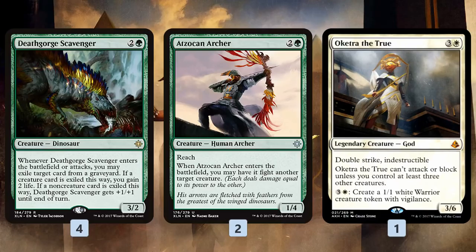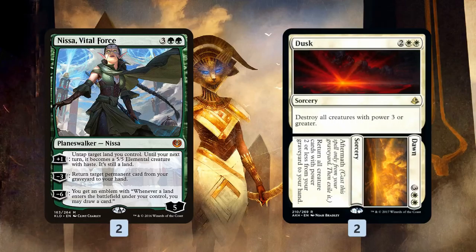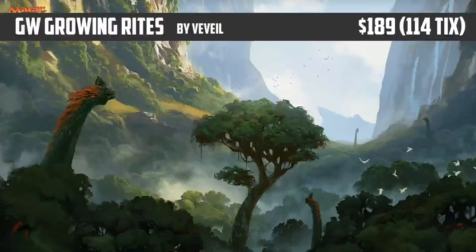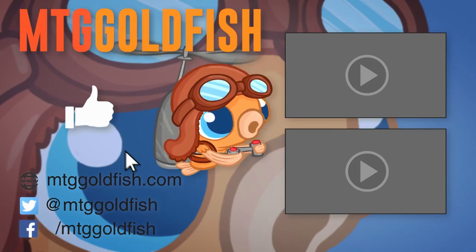In the sideboard we get more utility creatures. Death Gorge Scavenger is great against aggro — gains life and hits graveyards against Scarab God and God-Pharaoh's Gift decks. Aerial Guide is there to kill little creatures against Ramunap Red, taking out Bomat Couriers — it's a weird option but does a great job against X/1s. Crested Sunmare makes tokens and is a big attacking threat since we make so many creatures. Thrashing Brontodon and Naturalize give us ways to deal with artifacts and enchantments. Nissa is a resilient threat against control — comes down, ultimates quickly, plays lands, draws cards, and can kill our opponent with Elemental tokens. Finally, we have some graveyard value, and Consign is our big trump card against decks like Dinosaurs and Scarab God, giving us card advantage against decks playing Fumigate to sweep our board.